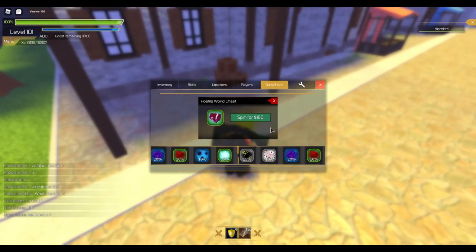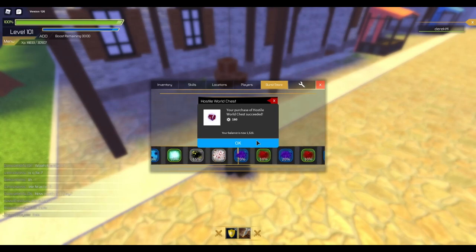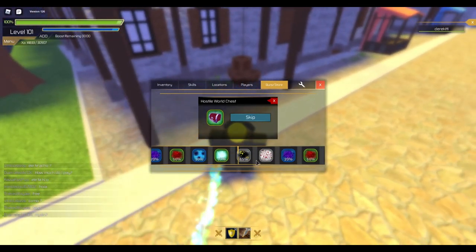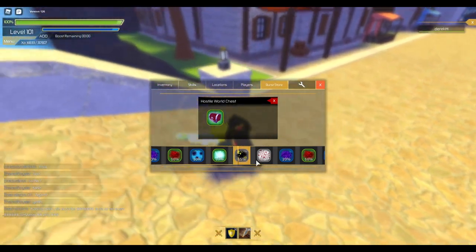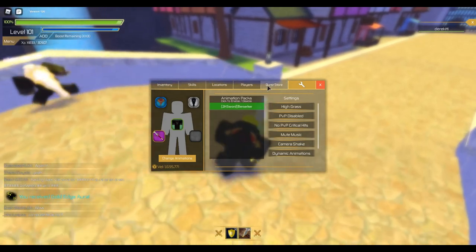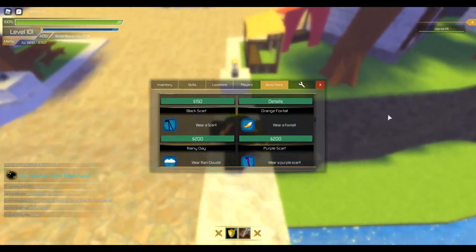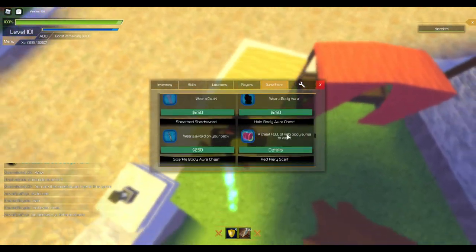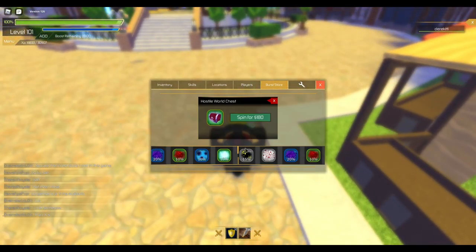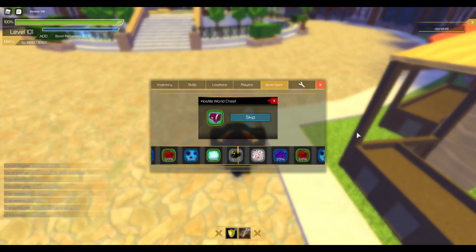Let's start off with the first chest — I'm purchasing it right now. Actually, if I get something like 10%... oh what is this? The Gold Edge Aura! Oh yeah, by the way, you guys will be able to choose what aura you'd like — there will be one winner only, so I'm sorry, but you guys get to choose the aura in the comments. Now we're gonna buy another one, hopefully get one of the 10% ones because those are the rares in here.